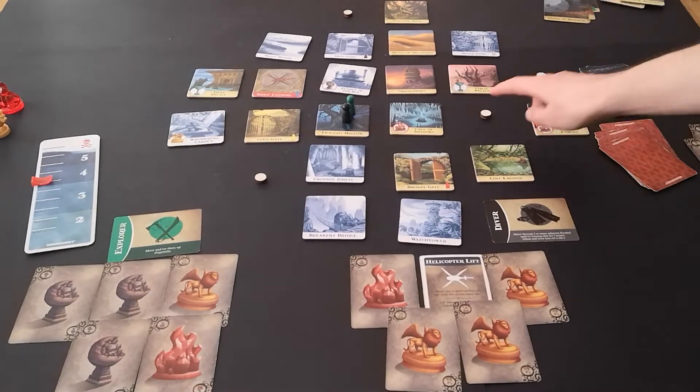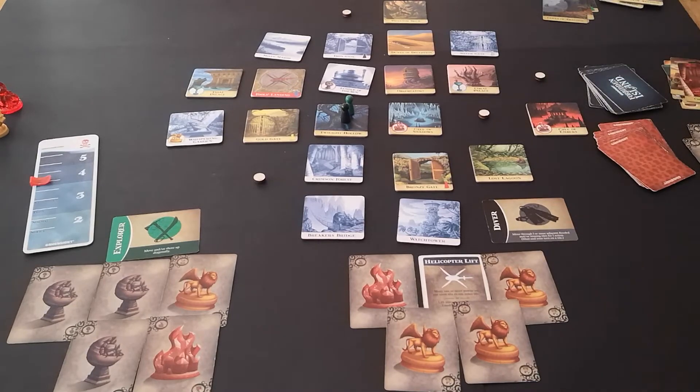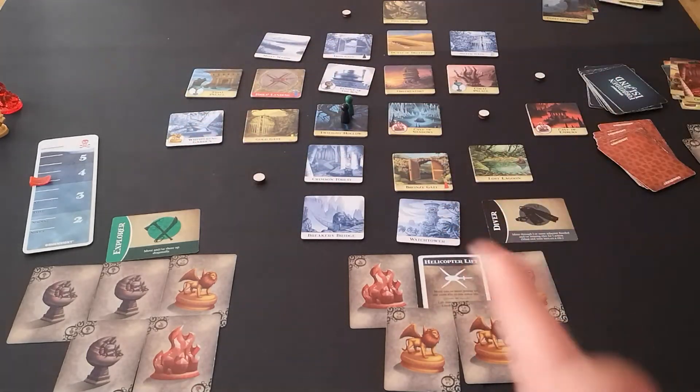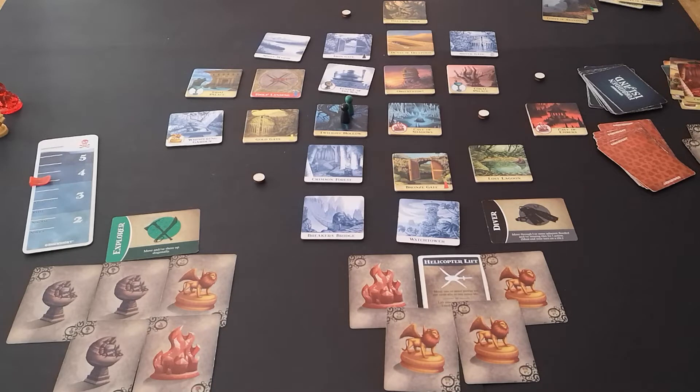You may have noticed I've just put down these little tokens. I use those when I'm using the Diver just to help me remember where the tiles were — otherwise it can get a little confusing. Because their ability means they can move through missing tiles, it's hard to know where the tiles are without having some sort of marker down.